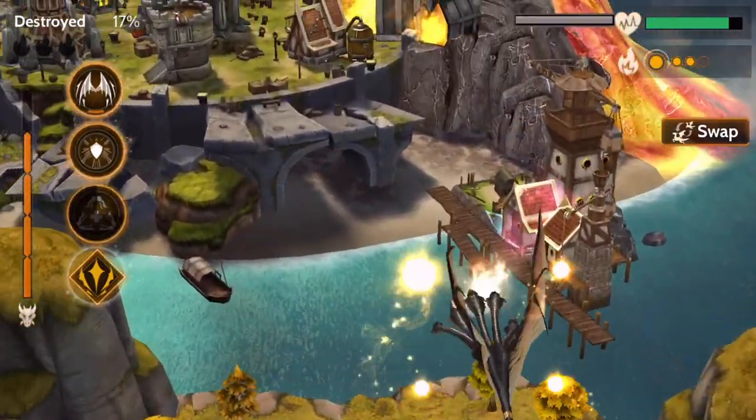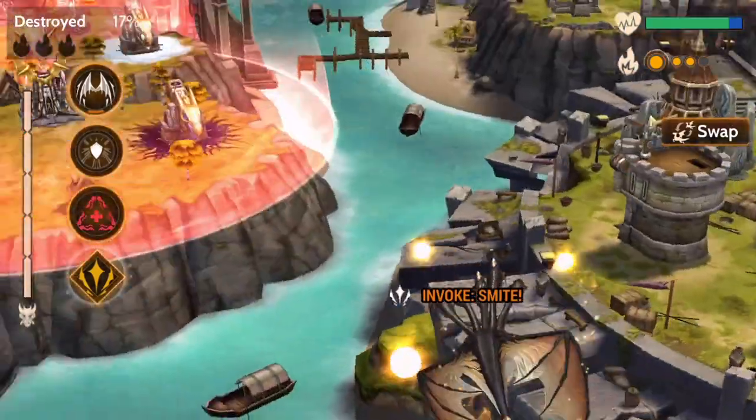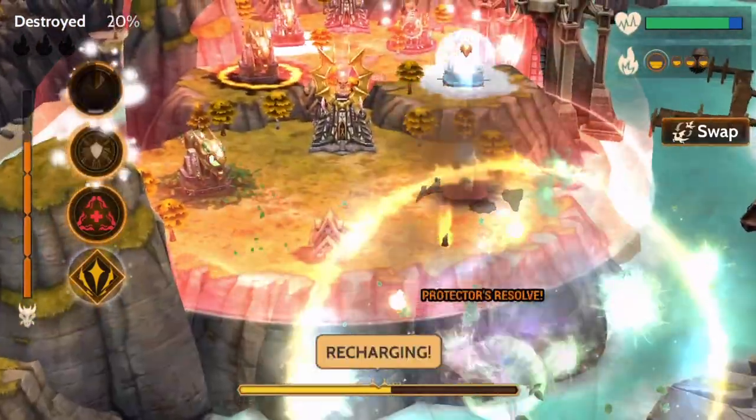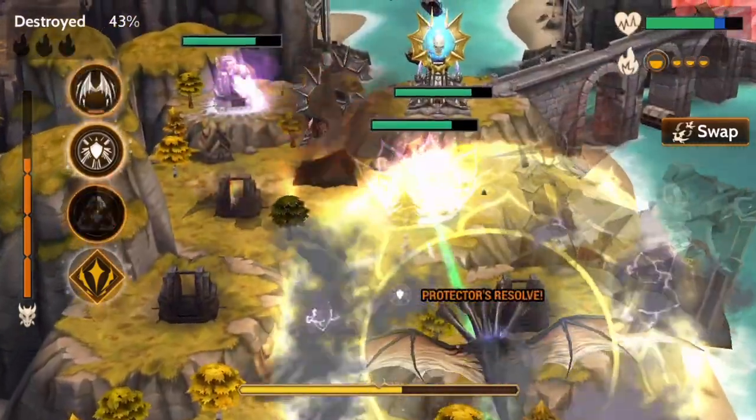Naja has no ammo recovery in its spell kit, so each cast of Invoke Smite must be aimed carefully to destroy multiple towers. Invoke Smite combos well with a dragon's healing ability, Mark of Tribute, which marks a target tower.